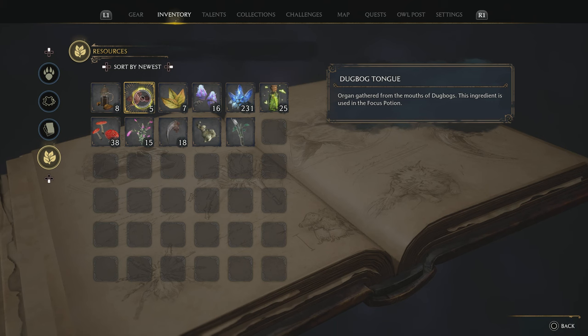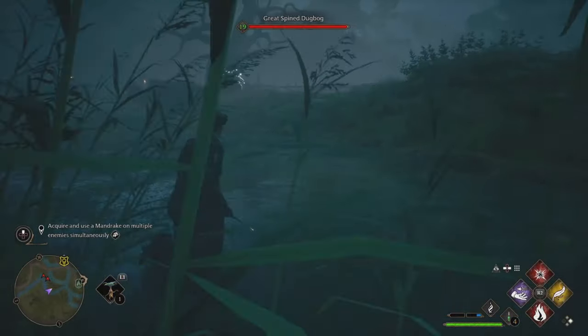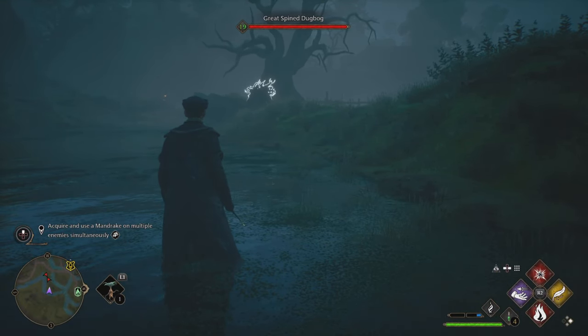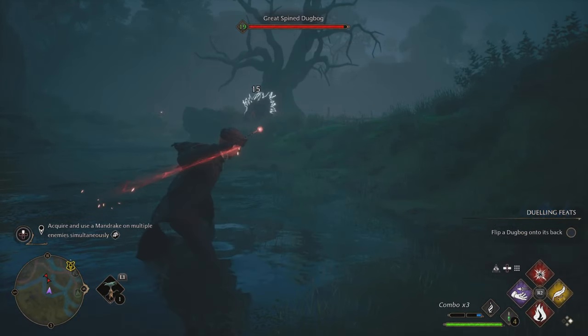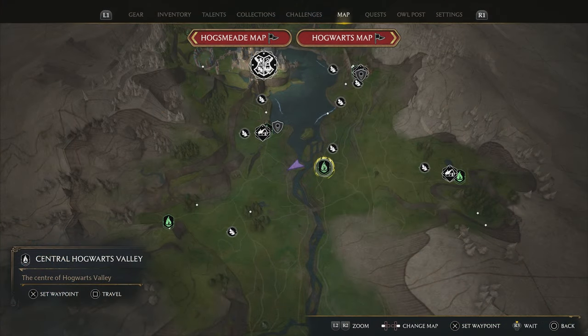Our first ingredient is going to be the Dugbog Tongue. This is found to the north of Hogsmeade, near the East North Ford Bog waystone. You're going to be in the swampy area and you'll want to kill the Great Spined Dugbog. These tend to be about level 19 to 20, so this might come into play later once you've leveled a little bit and collected some pages.